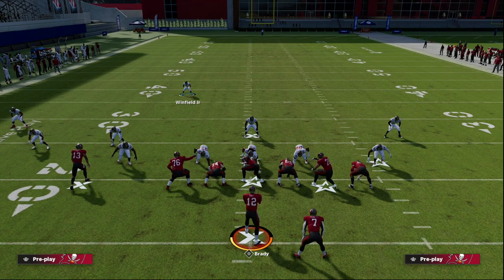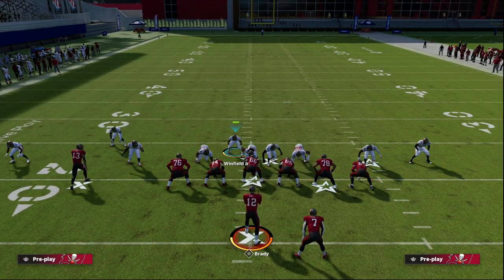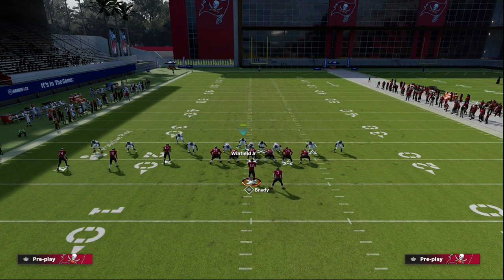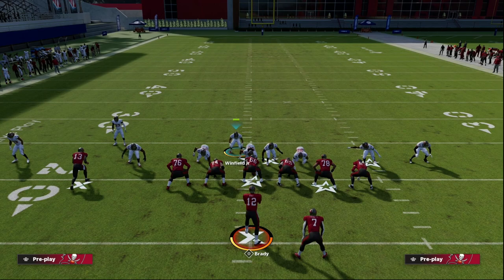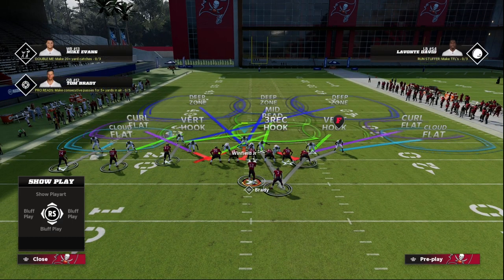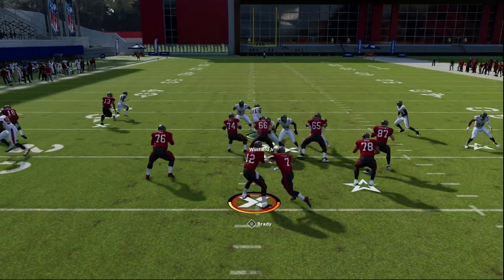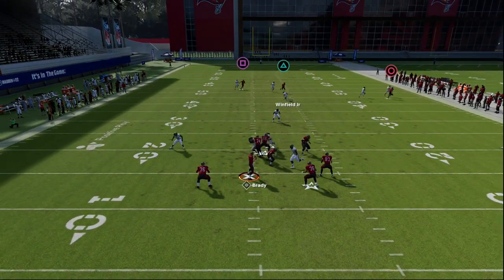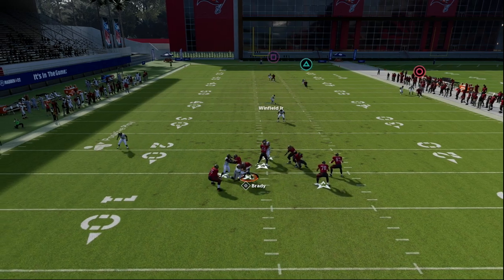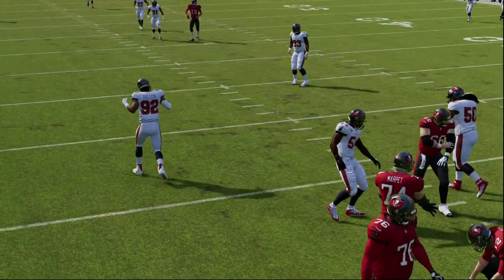This is where we go to our coverage defense. To set it up, we reset our linebackers, purple both outside guys, and then bluff blitz one of our defensive linemen — typically the one opposite the running back. This is what the defense looks like now — we're in a max coverage variation. They're max protecting and only sending three people out, so we're going to get a double team there. As you can see, this defense does a great job defending the majority of what people want to do. This is one of my favorite defenses in the game day one.